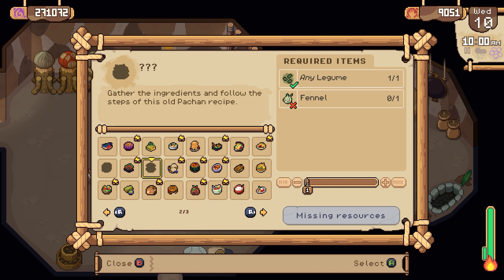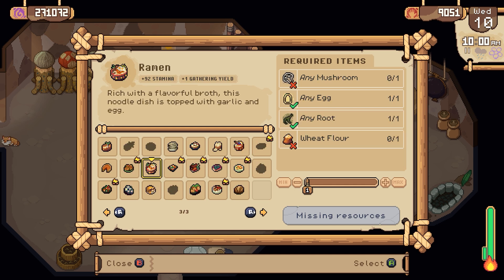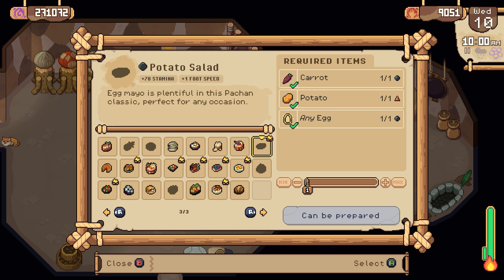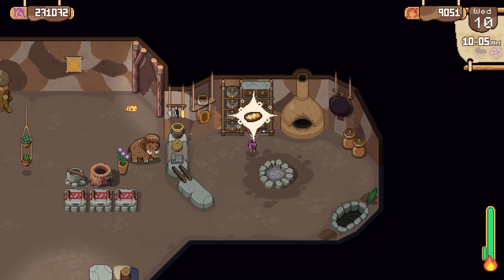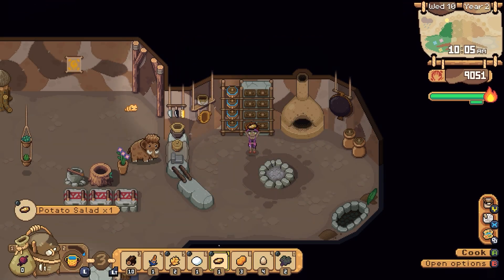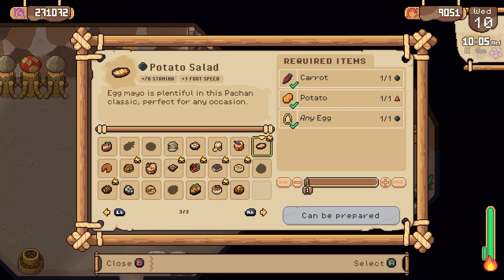Garbanzo tomato. Oh hey, what do we have here? Potato, egg, and carrot. Well, okay, let's make this. It looks like that could turn out to be a really good quality. Potato salad. And it wasn't the best quality — it was like, good.